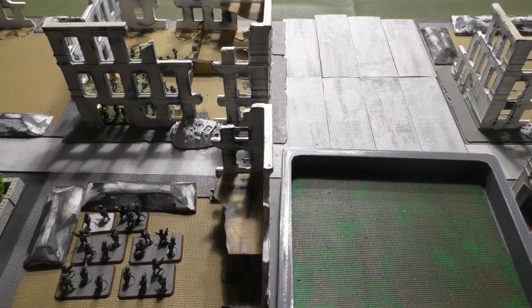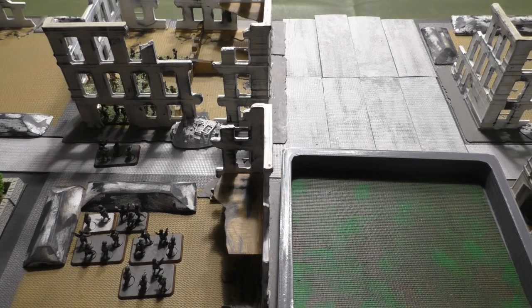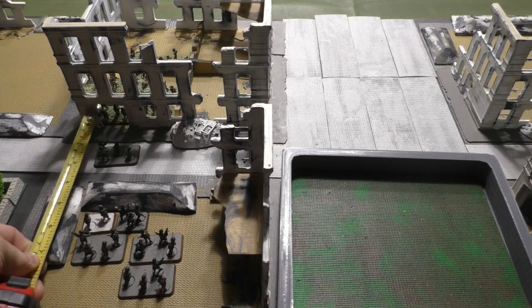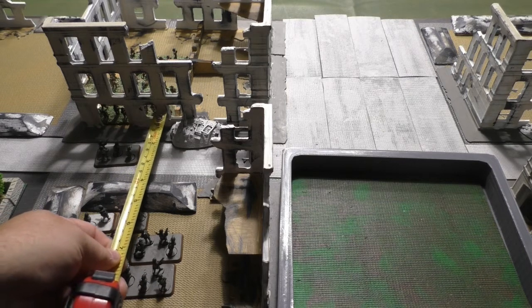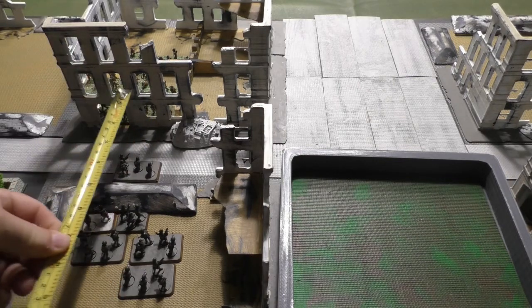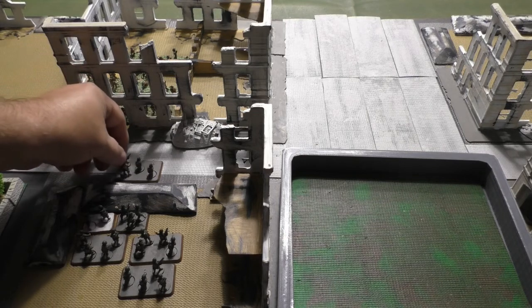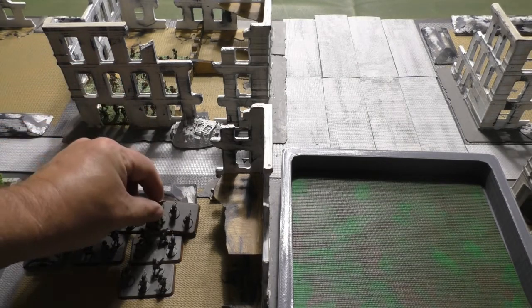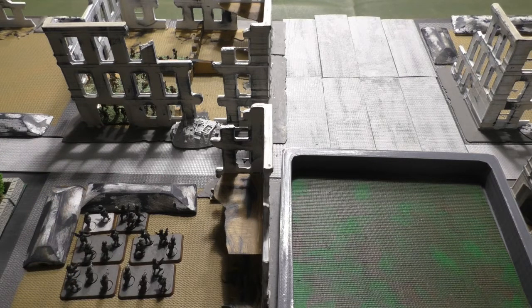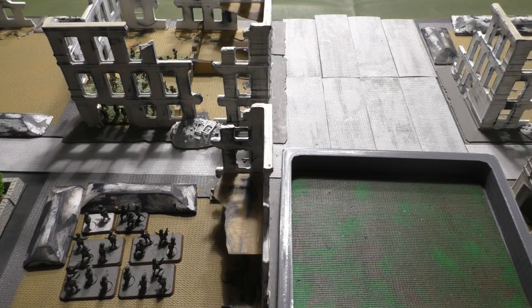If you are near an enemy in a city building, your troops cannot be less than two inches from the enemy. There is like a bubble around that room — no enemy force can be inside the two inches. If your troops are moving outside the building, they must be at least two inches from the enemy room. But if you are inside the building, you can occupy the room beside or opposite your enemy, because it's fighting room to room — they are protected by the wall in between.